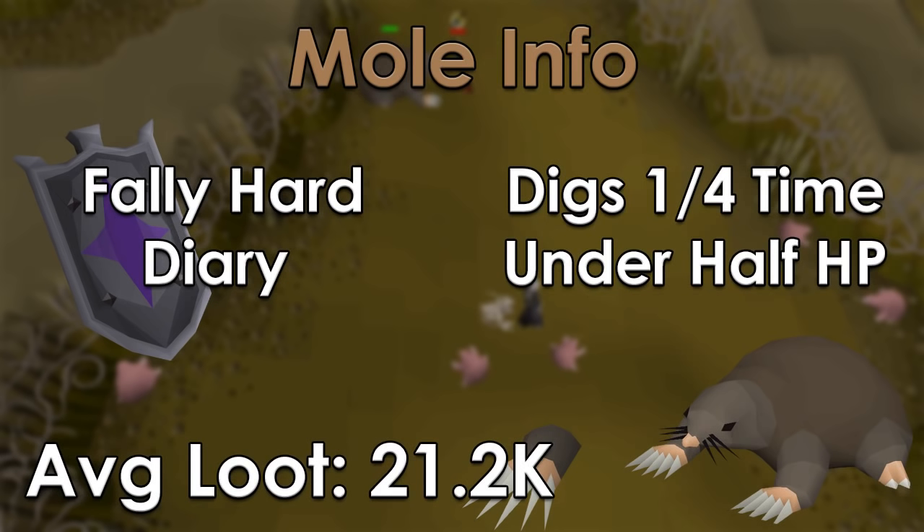For those of you that don't know that much about Mole, here's some helpful information. In regards to the Falador Hard Diary, it's basically a necessity to be able to make Mole profitable, at least enough to come here. It allows for both noted drops and on top of that, a locator through the Fally shield to be able to know where Mole is in his cave at all times. This is really helpful because he teleports around, and if you don't have the shield, you will spend forever running around trying to find him.